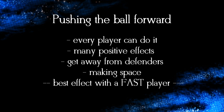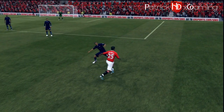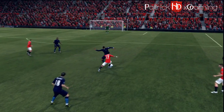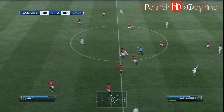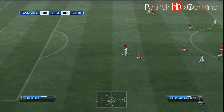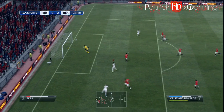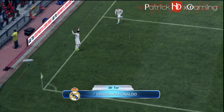Basically, pushing the ball forward has many positive effects. You start a very strong sprint, and you can get past defenders very easily — you just need to push the ball forward when you are around 2 meters away from the defender, and your player tries to overrun him. Another good reason to use it is that you can make space very easily when running, which is especially helpful if you have a fast player.